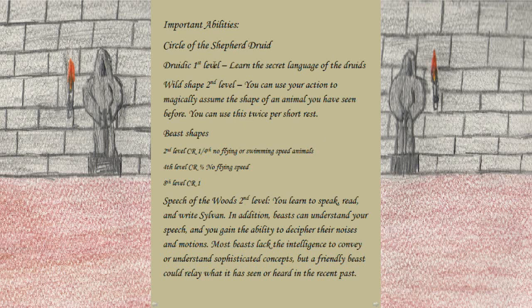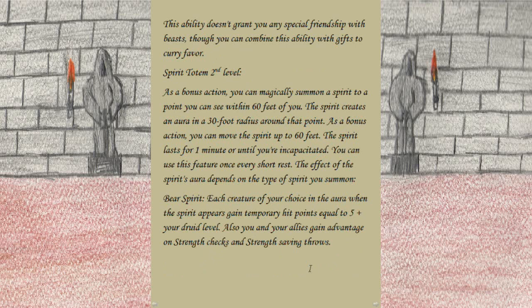For the Circle of the Shepherd Druid, at 1st level we pick up Druidic — the secret language of the druids. At 2nd level we gain Wild Shape: you can use your action to magically assume the shape of an animal you have seen before, usable twice per short rest. Wild shape forms at 2nd level are CR 1/4 with no flying or swimming speed. At 2nd level we also gain Speech of the Woods: you learn to speak, read, and write Sylvan, and beasts can understand your speech. Most beasts lack the intelligence for sophisticated concepts, but friendly beasts can relay what they have seen or heard recently.